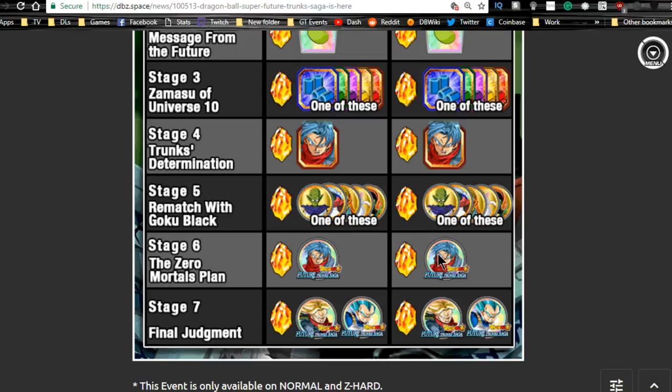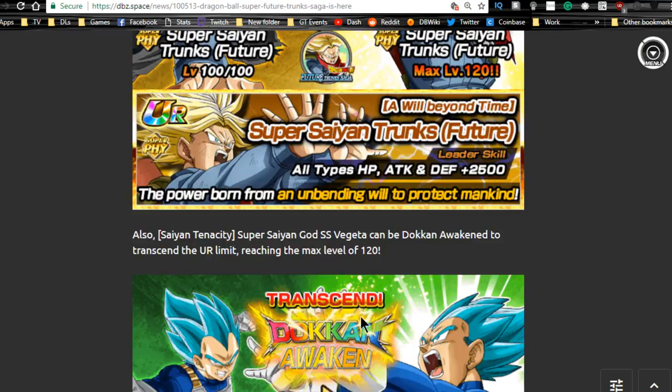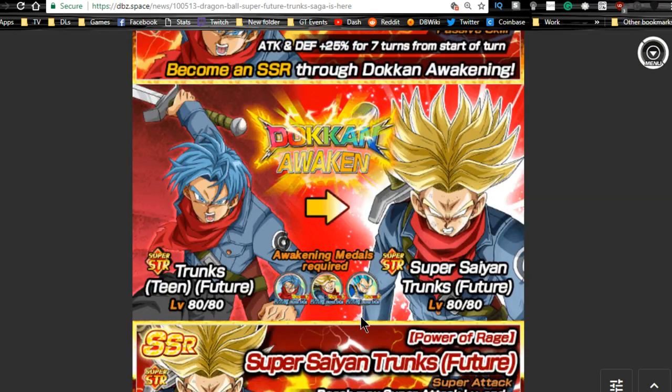Stage six is going to be the Trunks metals, which are required to doken awaken the stage four Trunks. Stage seven is going to be the Trunks and Vegeta metals, which you'll also need — it's a pain because it typically only drops one more often than the other. If they're available on the Baba Shop, I definitely recommend picking them up there too.